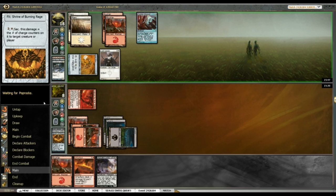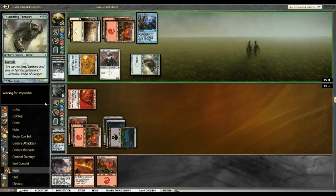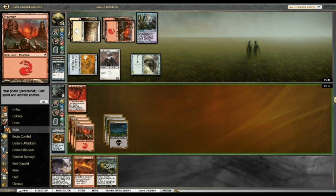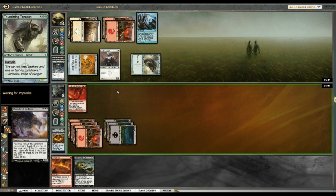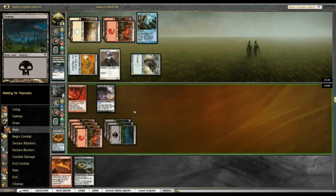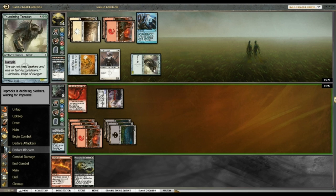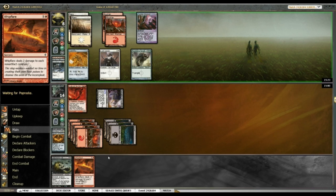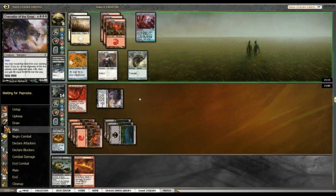I've got two of my bombs — show me your bomb that costs four mana. That's not going to cut it. What's with all these artifact creatures? Run out the Chancellor, bash for six, and gain six life. That completely negates the Tanadon's beats and I'm getting in for six. That puts me back up to 14, so I can happily take all the damage from the Tanadon while holding on to Urabrask. Chancellor of the Dross — let's go.